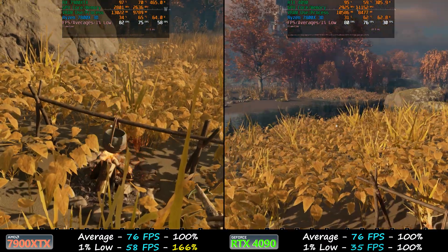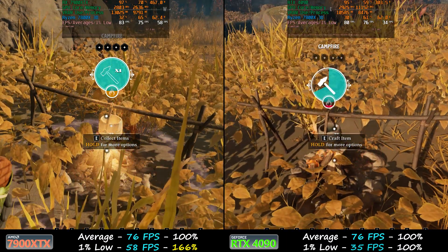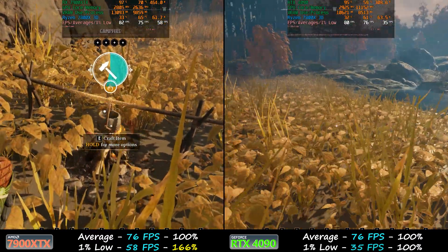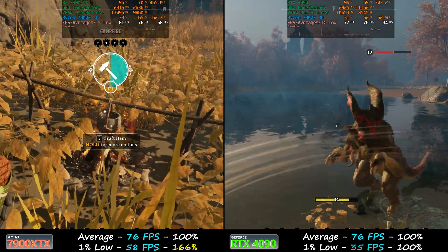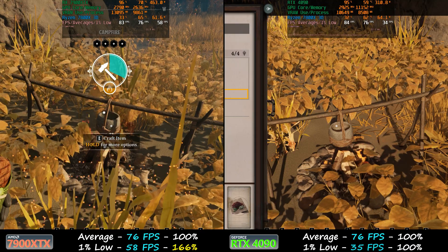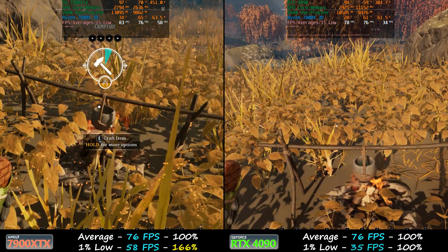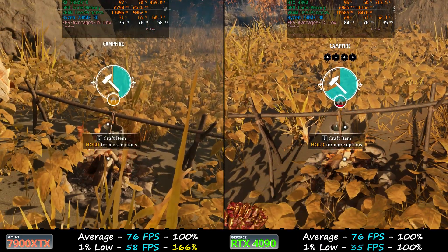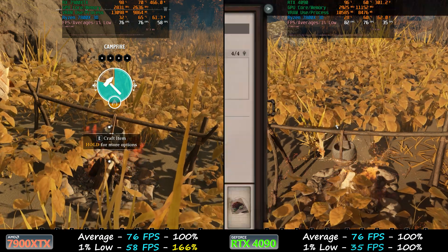The game does have DLSS and frame generation — I tested frame generation and it does smooth things out, but I don't think DLSS would particularly help 1% lows. I used TSR to keep things even between both cards, and I didn't actually see the full side-by-side differences until editing. If you were to play this game right now, the 7900 XTX would be the superior experience in its current state. Maybe I'll revisit when the game is updated. If you want to see that, like the video and consider subscribing. Thanks for watching, and I hope you all have a great rest of the weekend.